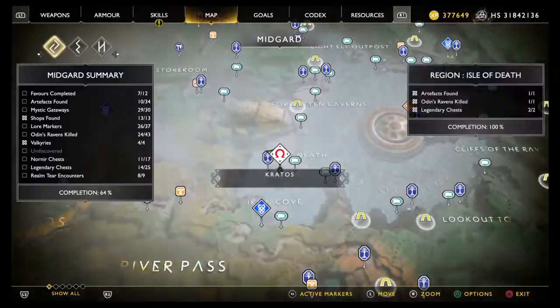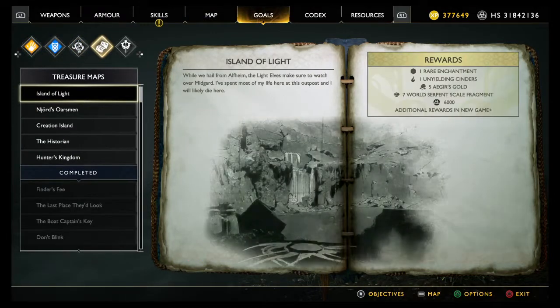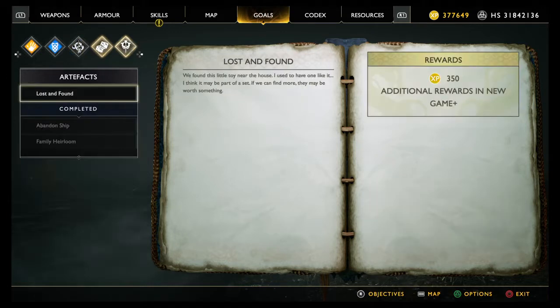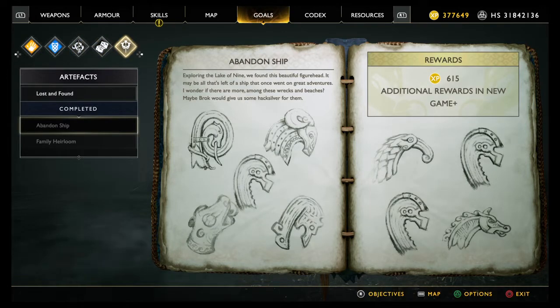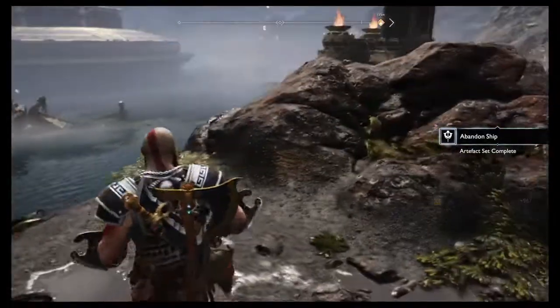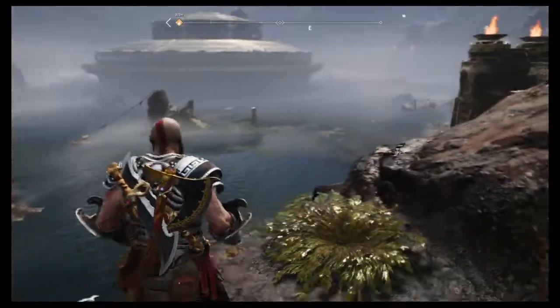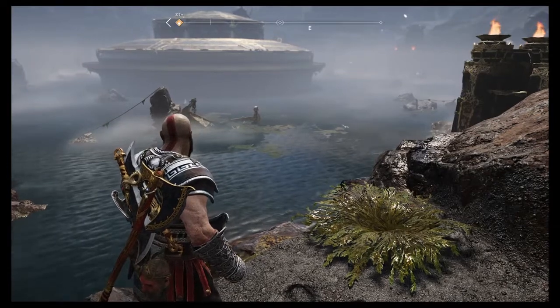It won't let me go in there so I'll just have to click it. Goals completed — collectibles — Abandoned Ship. So that was whatever we were missing — presumably top left of the left-hand page, and that's on the Island of Death. So rather a convoluted long way around the Lake of Nine, but hopefully that shows you where all the things are.